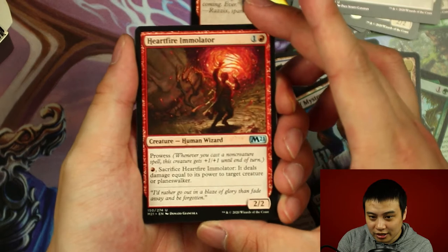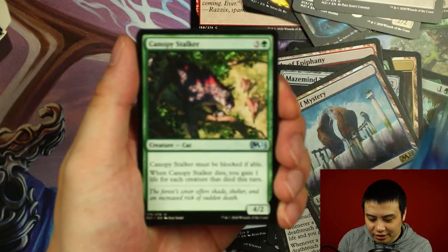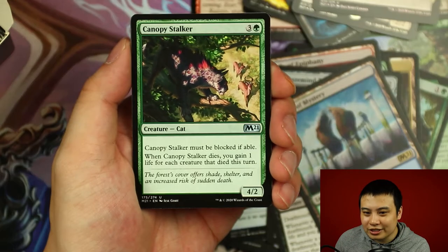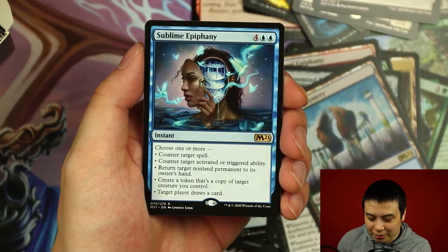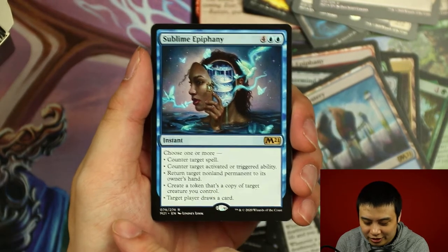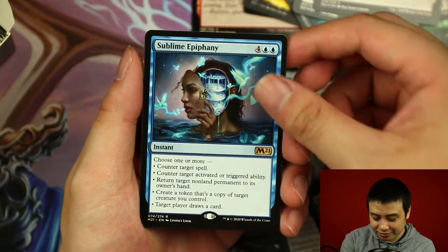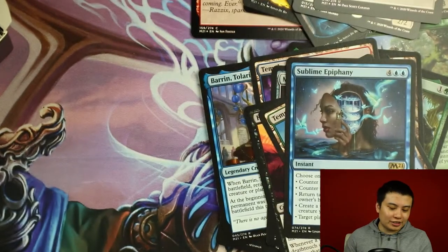Heartfire Emulator, Miscast, Cannon Face Stalker. And our rare is Sublime Epiphany — I think this is our first one. It has five different variations that you can do, but it costs a lot of mana. I think it's the card that has 36 different options when you account for all the targets that it can cast or aim for.